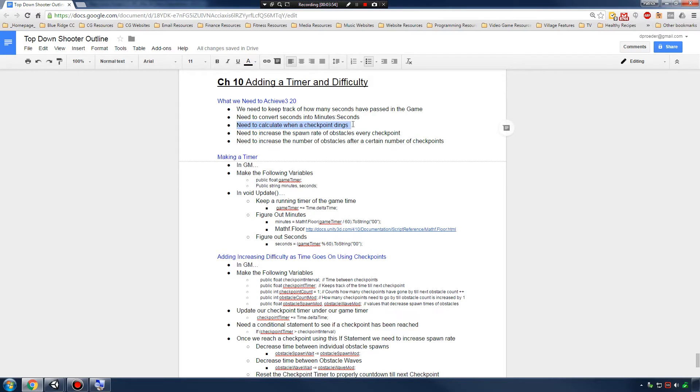Next, we will need to calculate whenever a new checkpoint dings. If I want my checkpoints to go every 10 seconds, we need to be able to calculate that within our code. And then when we hit a checkpoint, we need to increase the spawn rate of obstacles. And then maybe after a certain amount of checkpoints — let's say we hit three checkpoints — throw in another obstacle to the mix. We'll learn how to do that as well.